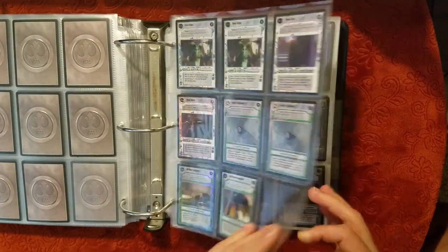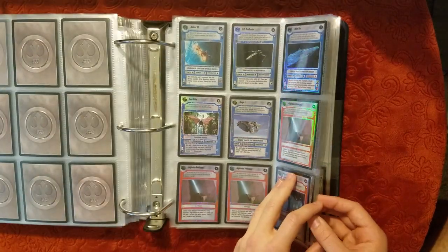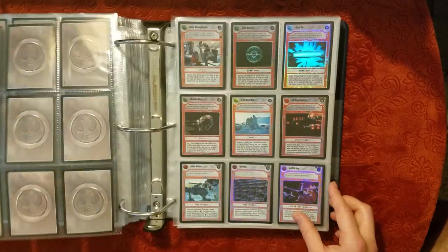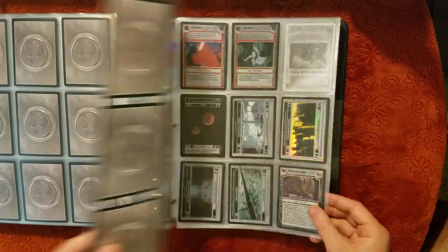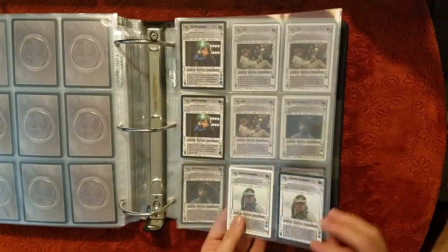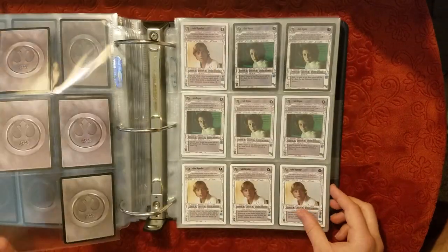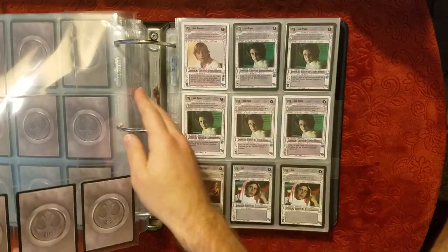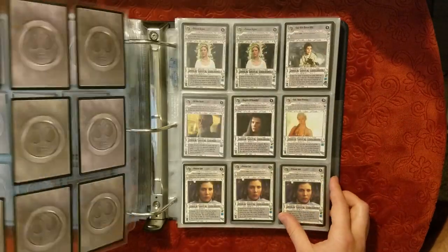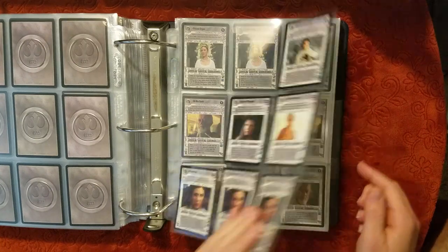More foils. Some pretty good foils in here. He didn't really say he had a lot of foils, but there's some nicer ones than I was expecting. Rebel Artillery. Now we're into the Lukes — quite a few Lukes, even more Lukes. Mixes of Leias here. Those are the two more valuable ones — I guess three, if you count her.